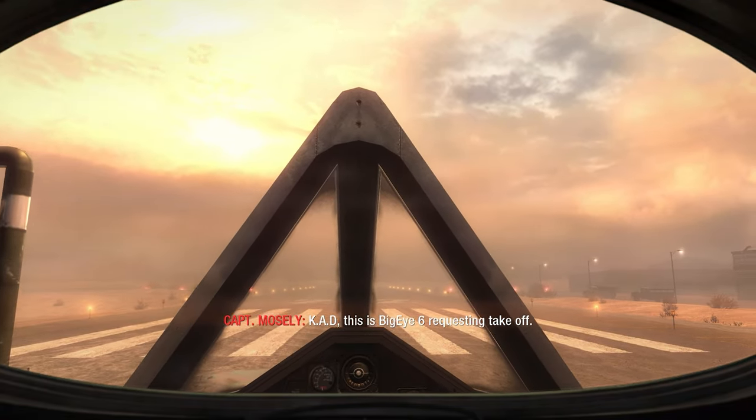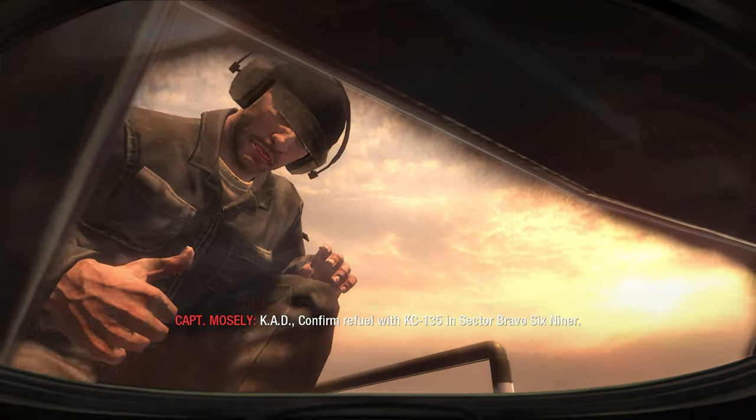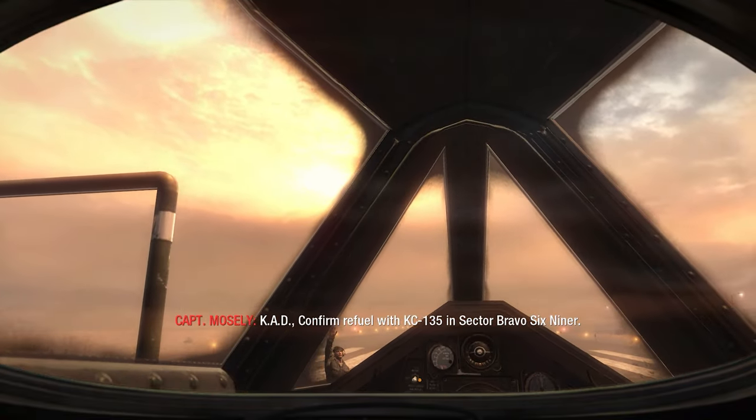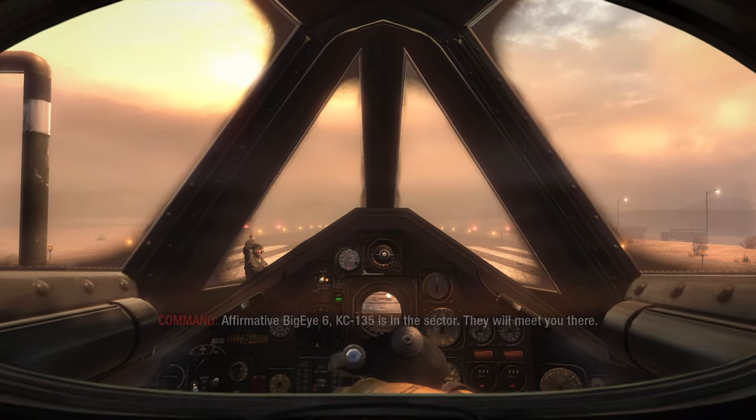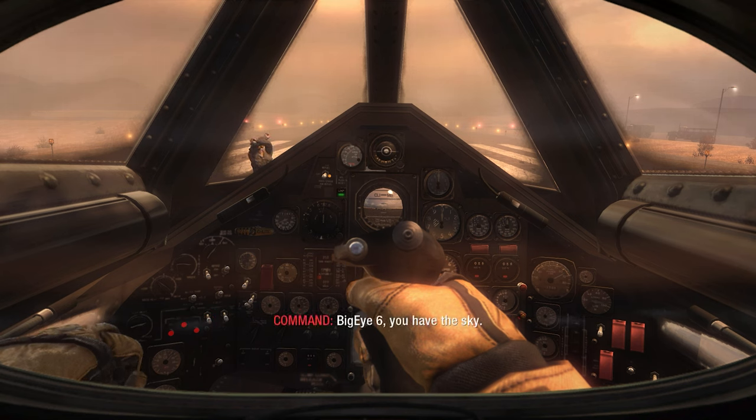Cad, this is Big I-6 requesting takeoff. Big I-6, clear for takeoff runway 4. Cad, confirm refuel with KC-135 and sector Bravo 6-9. Affirmative Big I-6, KC-135 is in the sector. They will meet you there. Big I-6, you have the sky.